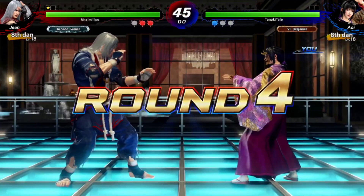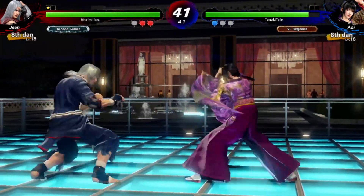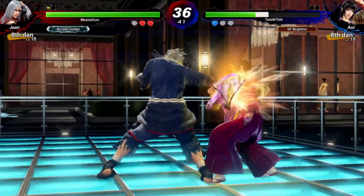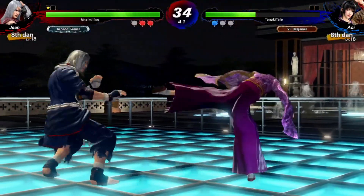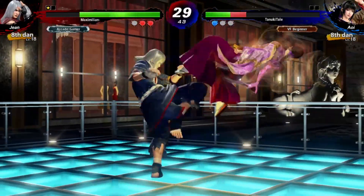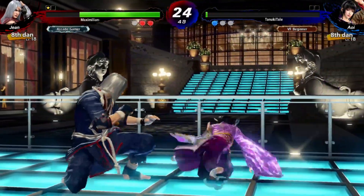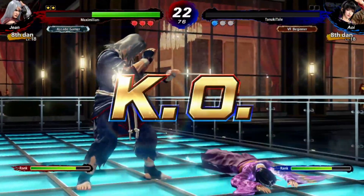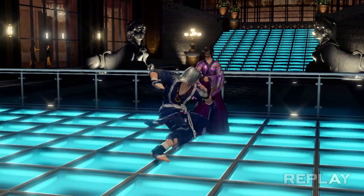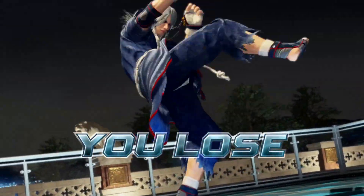Round four. I don't know if I let go of block there or if that's an unblockable — I probably just let go of block. So here what I'm trying to do is I'm actually not finishing my strings, just doing the jabs, because I was trying to condition him into blocking so I could go for a half circle grab. I really, really wanted to land the half circle grab in this match, because it would lead to a chain grab and that's just really cool looking. I wanted to do that on his stream, but I guess I was just way too thirsty for it.